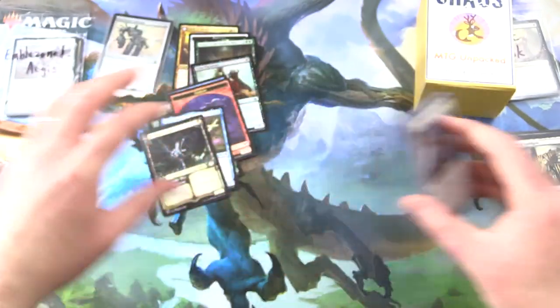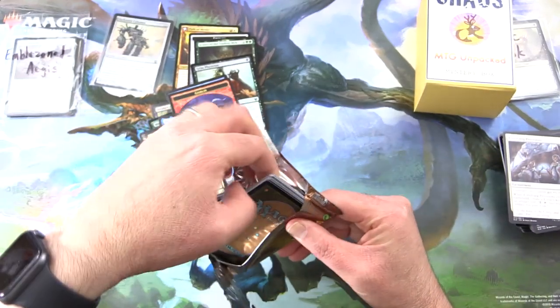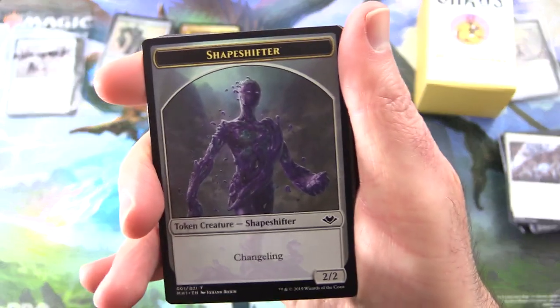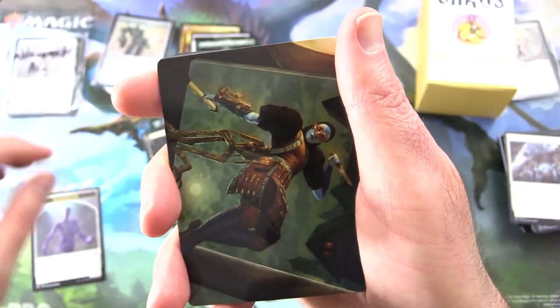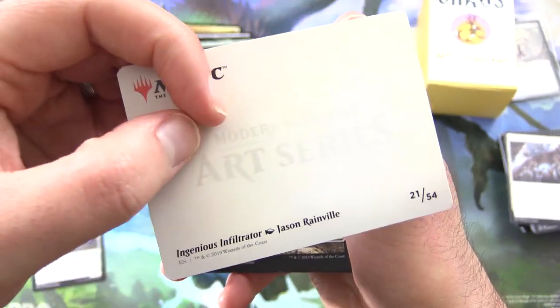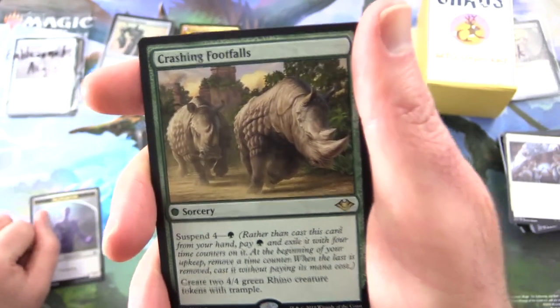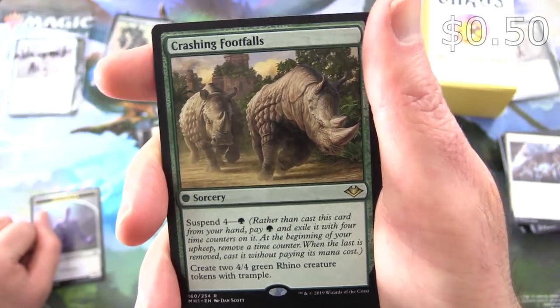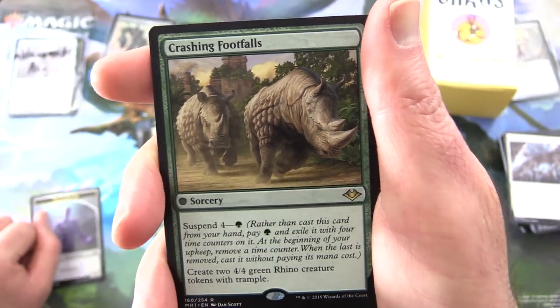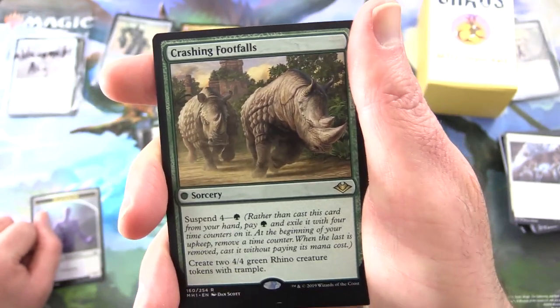Modern Horizons — looking for the fabled Ren and Stimpy. Where are you gents, or non-gender specific being — I'm not sure what it is to be honest. Shapeshifter token, non-foil. We get an Ingenious Infiltrator, snow-covered plains, and the rare is Crashing Footfalls. Sorcery — has Suspend four and a green. Rather than cast it from your hand, you can pay that cost, exile it with four time counters on it, and eventually create two 4/4 green Rhino creature tokens with Trample.